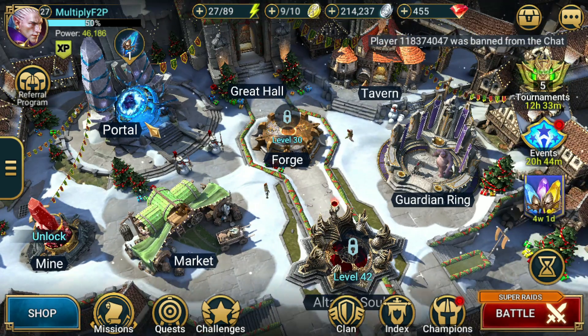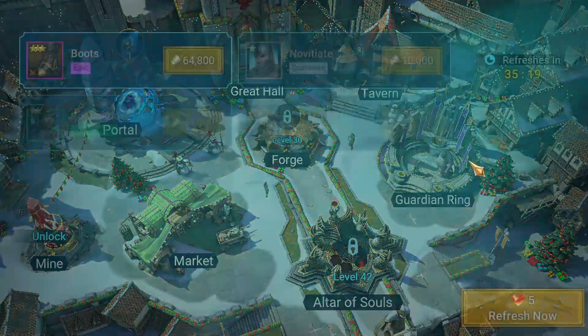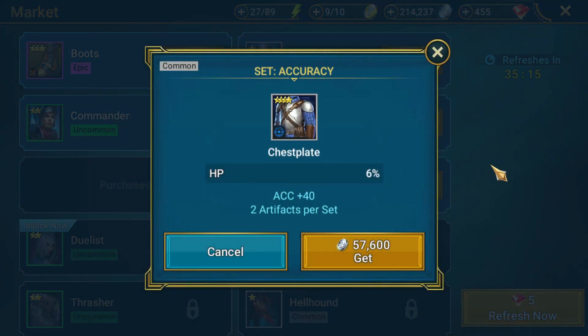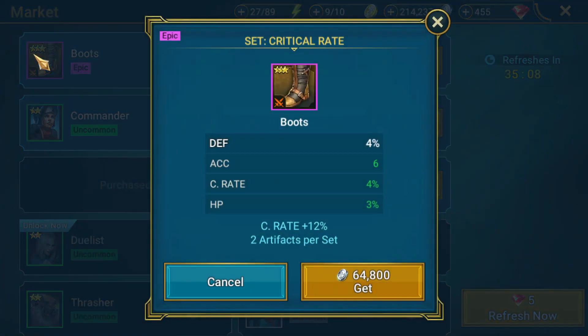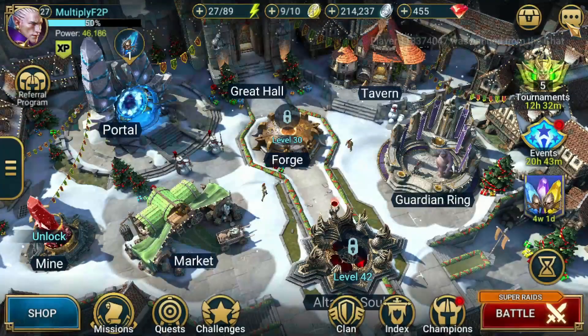Just to sign off this episode — I got an ancient shard from the market. Always check that place, guys, always check it. There's actually a really nice piece there, but it's probably a little bit too expensive for what I want to spend right now. These boots — if they had speed on them with accuracy, crit rate, and HP, those would be great stats. But I would want speed on my boots, so I'm going to leave that one. It's a little bit too expensive right now.